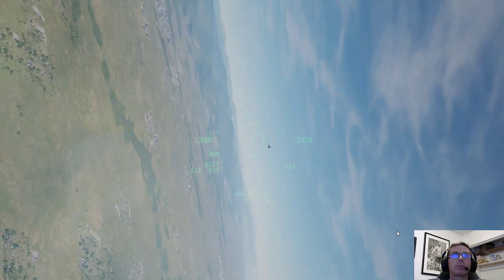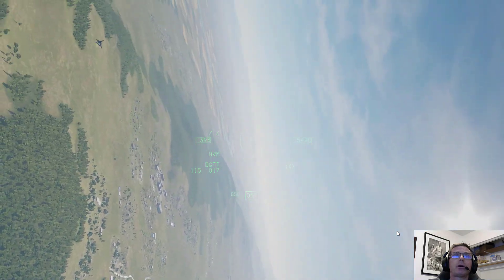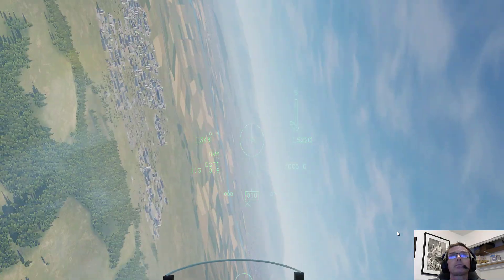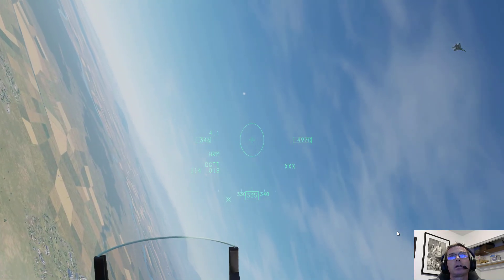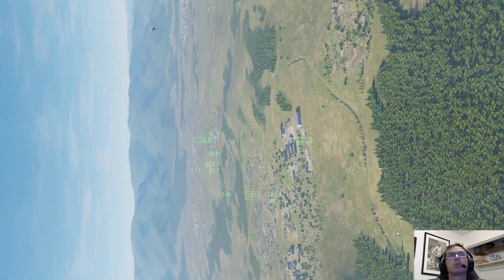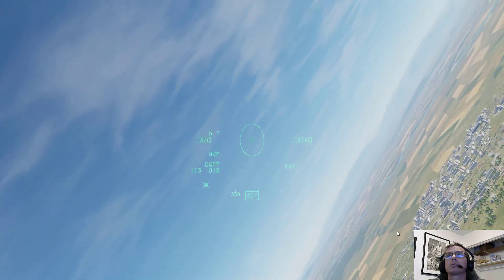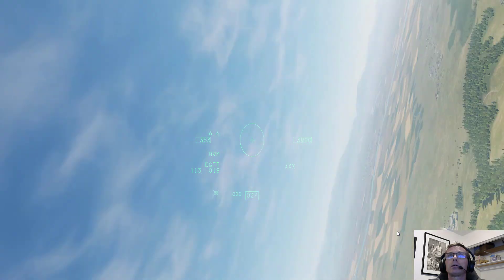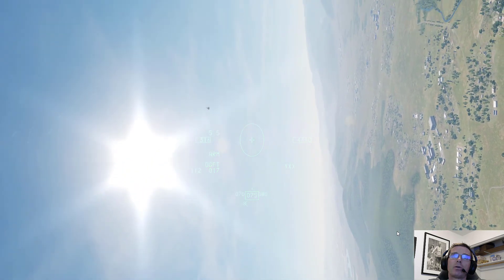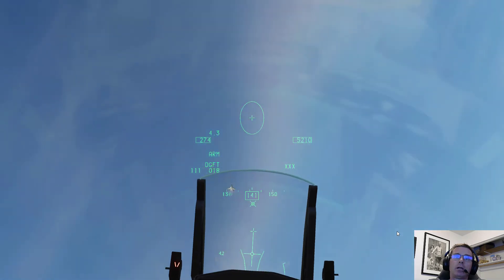I'm trying to bring the nose around. You can see I keep blacking out. I'm just a little bit too far behind him. He's above me now — he's got a greater power thrust to weight ratio. He's now got his nose down, he's using gravity's G. I'm trying to hold a little bit of speed at 360 knots. He's going to go nose up again. I find that the helmet mounted display can sometimes give you a false impression of how close you are with your nose. I'm going to bring my nose up to try to get a shot on him, but I'm just a little bit too far behind.